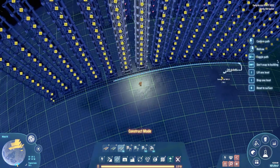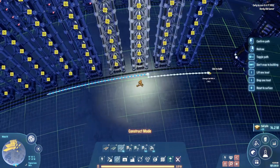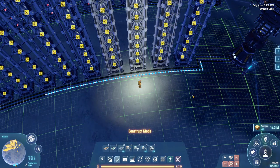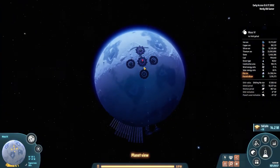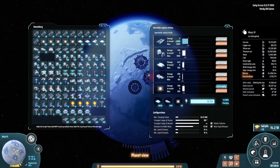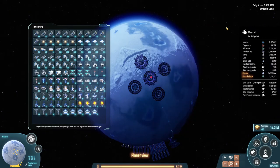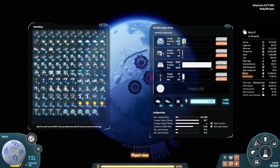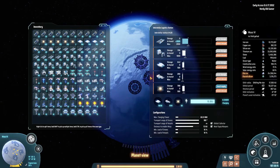We're gonna need more belts, so let's just quickly grab some of those. Two thousand - and we got more matrixes too, that's good. We have way too many of these on us.